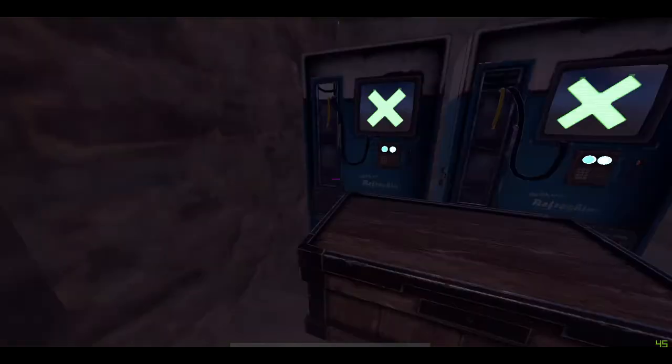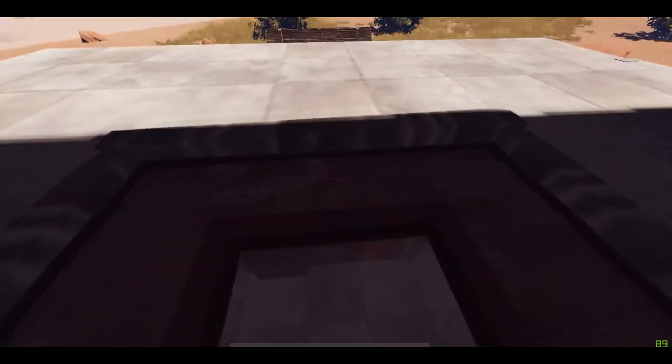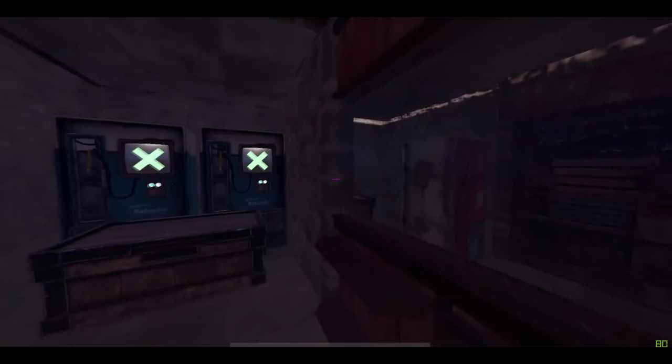They will check the chests. You can put whatever you want in them. You can put something in the vending machines you want. But the only problem is when they try to leave, they can't. They will be blocked out and will not be able to leave because of the roof, so they'll be trapped in there for you to throw a grenade or kill them.